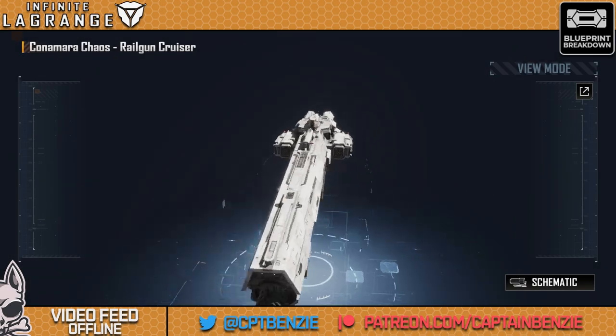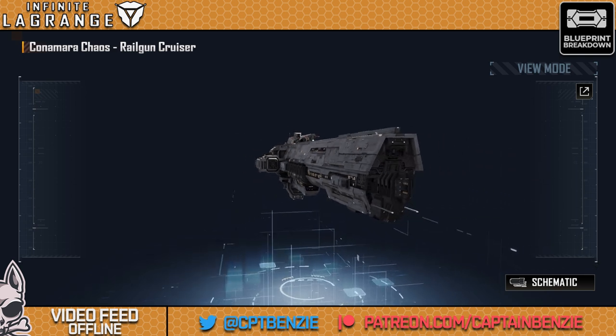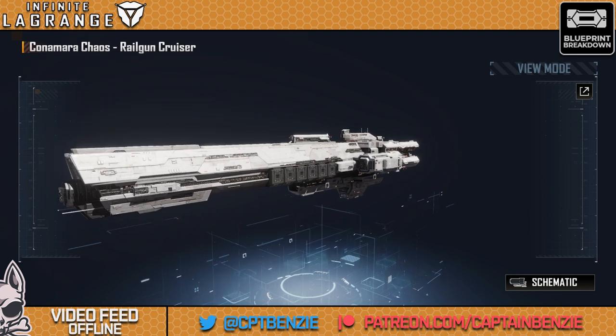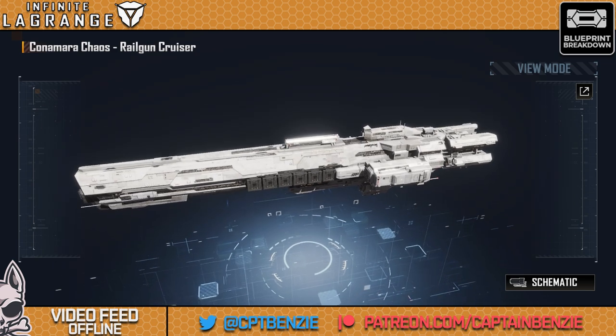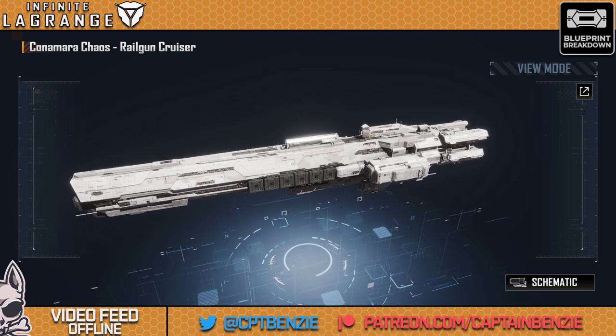The Connemara Chaos is a new Jupiter Industries cruiser added to Infinite Lagrange fairly recently, and this thing is an absolute powerhouse. In today's blueprint breakdown, we're going to be taking a look at this brand spanking new cruiser, getting under the hood and seeing what makes it tick. Is it worth adding to your fleets? Is it better than the cruisers you already have? And if you do want to fly it, how are you going to enhance it?